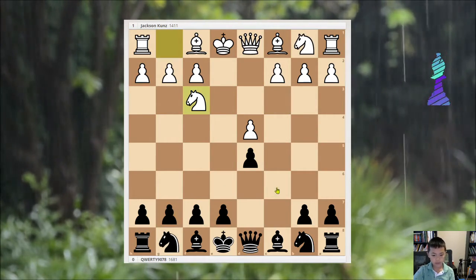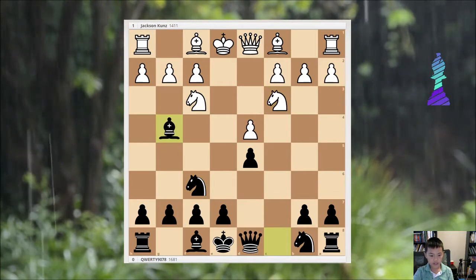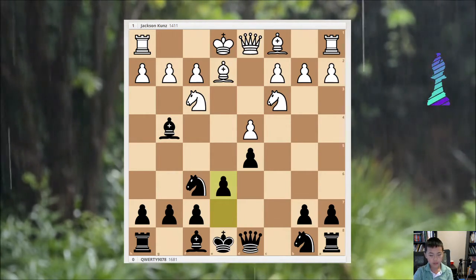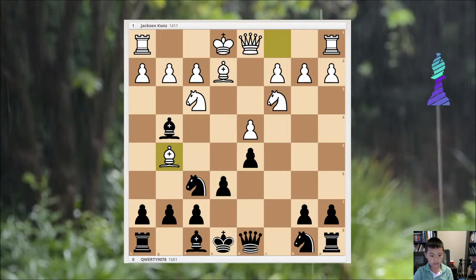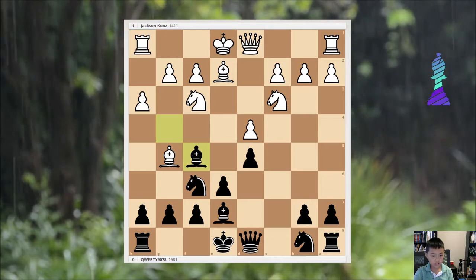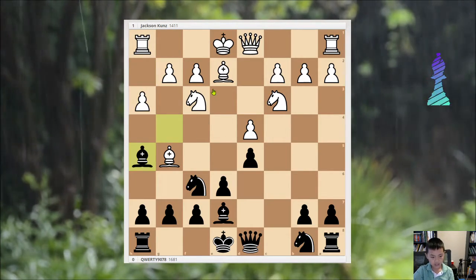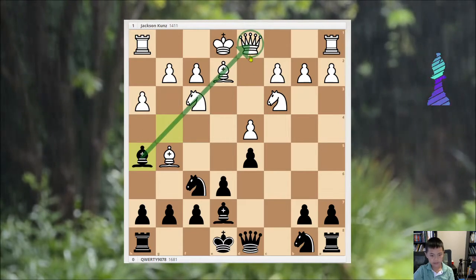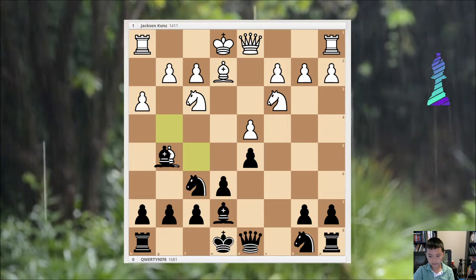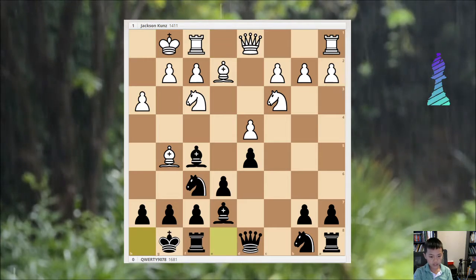I'm not sure if I should play Nc3 or Nf6. Nc3 and then Bg4, Be2, e6 and then Bg5, Be7. I don't think I should play this because I feel like the pin has no effect anymore, so Bg5 is just better. Then castles and I castle.